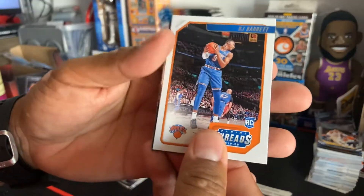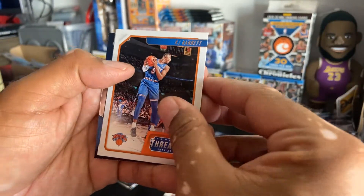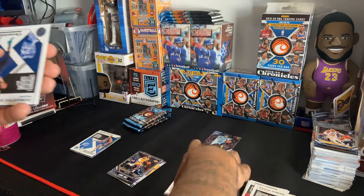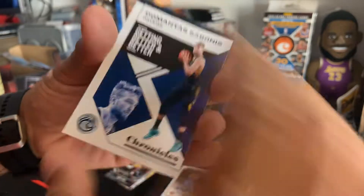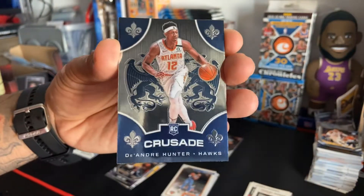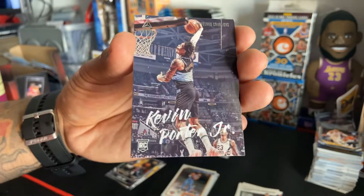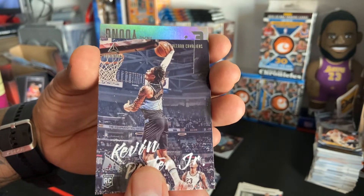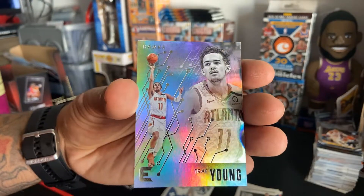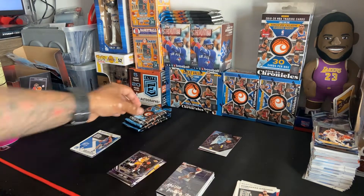Next pack — oh, someone... hopefully that's Ja... RJ rookie card. We have — oh, I gave it away. Dang — DeAndre Hunter. That's too crazy! Oh — Kevin Porter Jr. Trey Young. Sorry for giving it away guys.